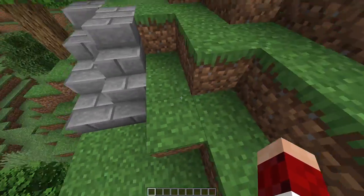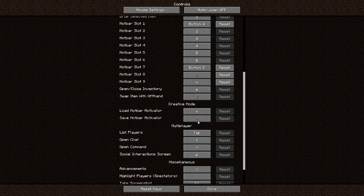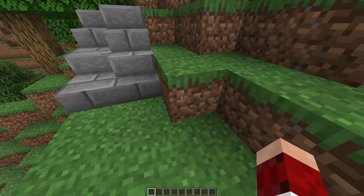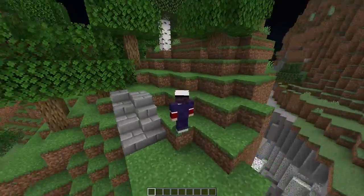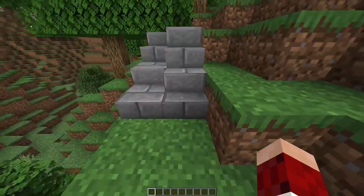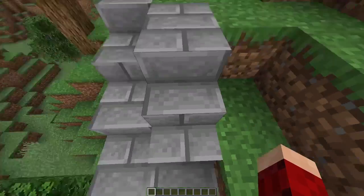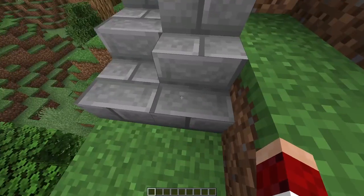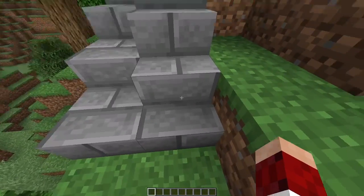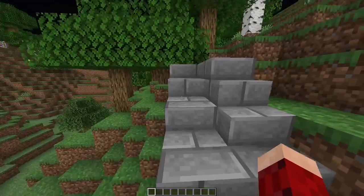Minecraft blocks, you gotta jump up them. Your stupid little legs aren't tall enough to get up a full block. That's why they have stairs — you go up one block without jumping. You can go up another block. This is basically a half of a half slab with another half of a half slab on the half of a half slab, without needing a full block for each half slab.